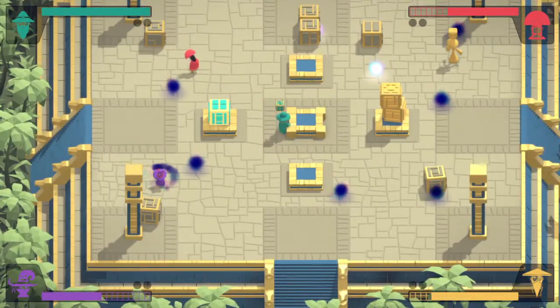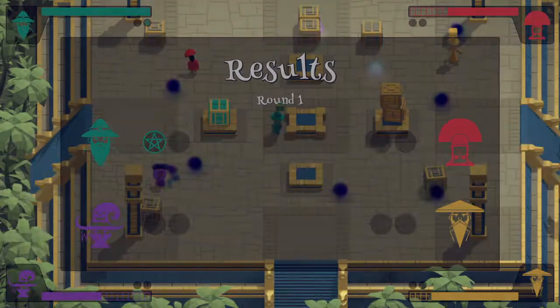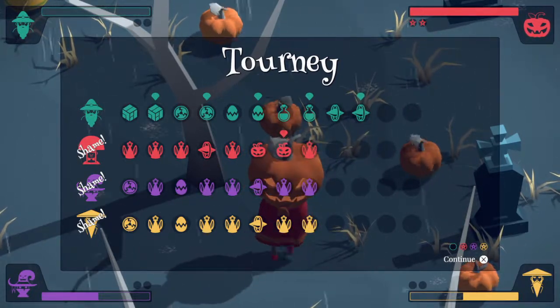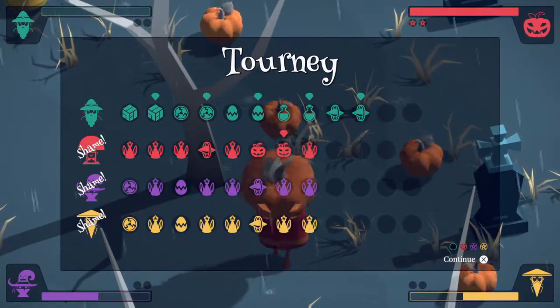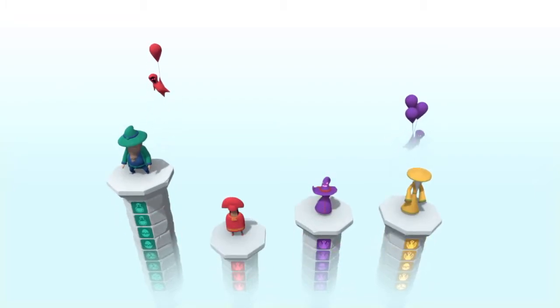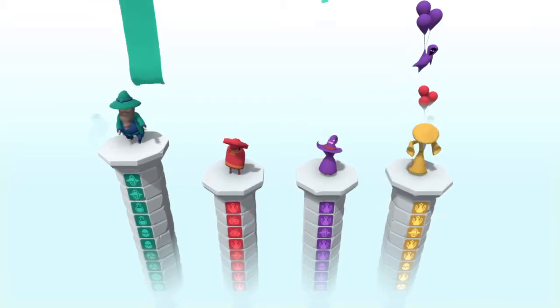The overarching structure of a game of Wizards Tawny is that you'll select whether you want to battle to 1, 2 or 3 rounds of a type of mini game. Whoever then gets to 1, 2 or 3 wins depending on what you choose, that mini game ends and you'll be randomly selected into the next one. At the end of a certain amount of games, whoever gets the most medals wins the tournament and is the top wizard, and usually gets you a trophy.